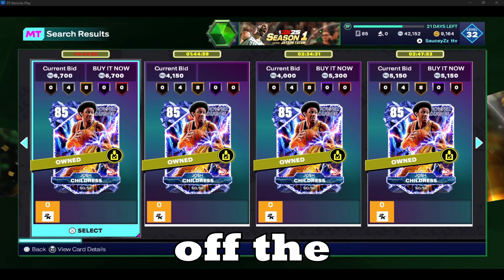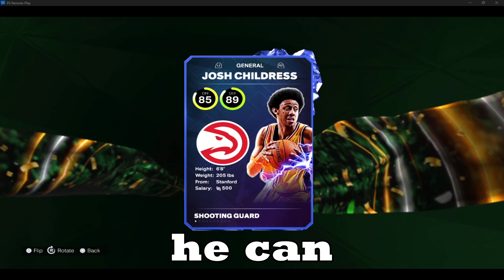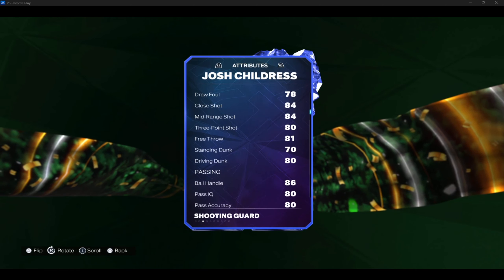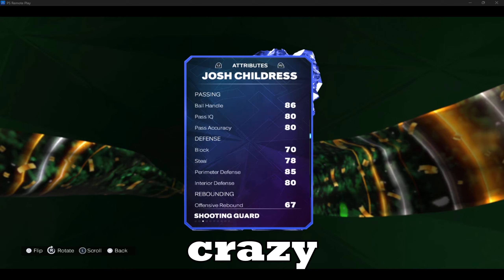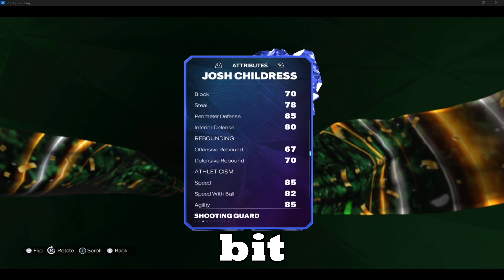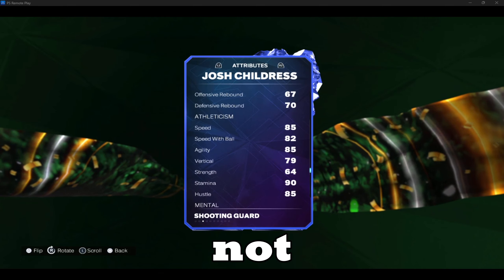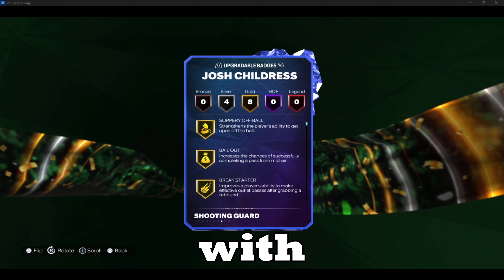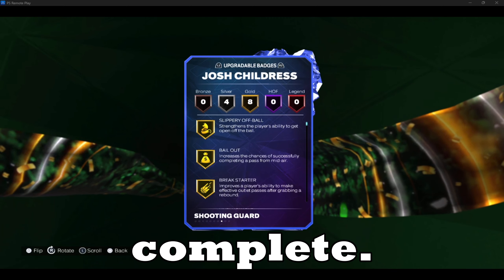Moving on to number 10 to round off the list, we got Josh. He is a 6'8" shooting guard, which I love — I have him running at shooting guard even though he can play both shooting guard and small forward. Having a 6'8" shooting guard is ideal for salary cap. Three-point shot is an 80, ball handling 86, primary defense is an 85 with 80 interior defense — which is crazy for a shooting guard. Speed 85, agility 85, strength 64. He is my starting shooting guard on my salary cap team and he has 12 badges with three more able to be upgraded. He is a great card all around and definitely makes this list complete.